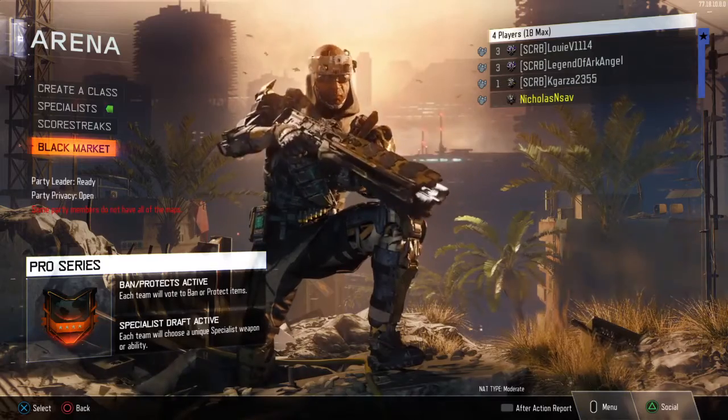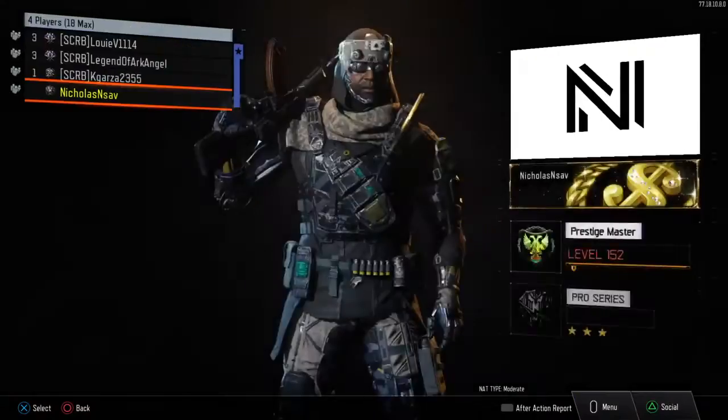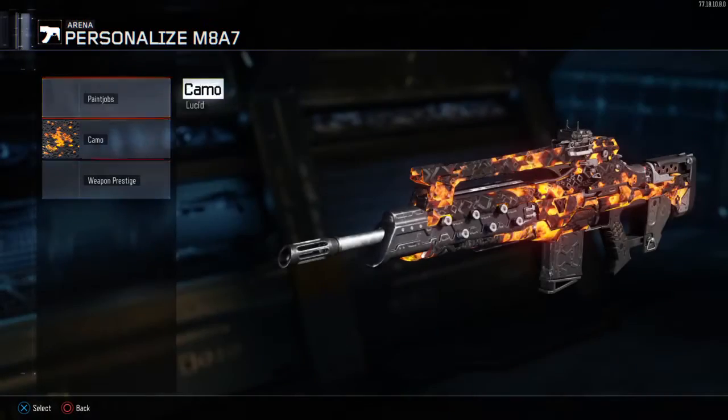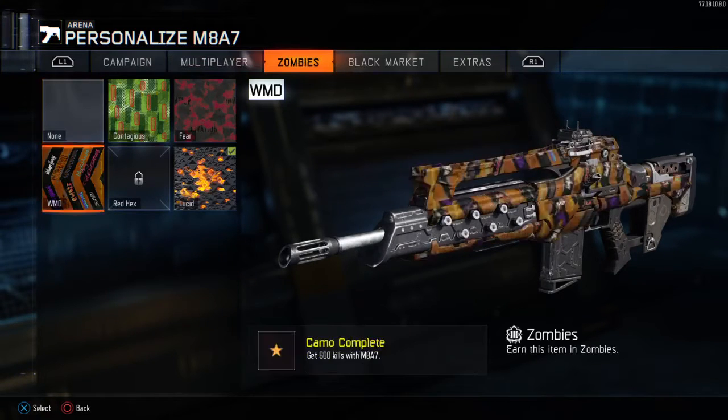What's up guys, new video. I just recorded a video that I probably won't put up today. But I just found this out playing arena — if you go to create class and then go to the zombies part,